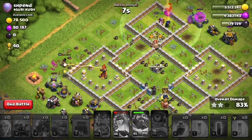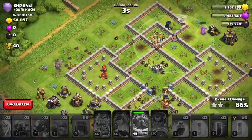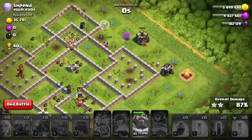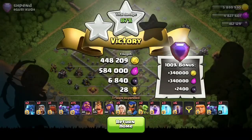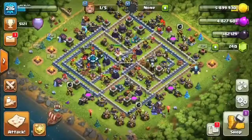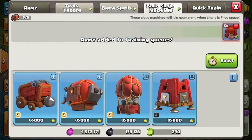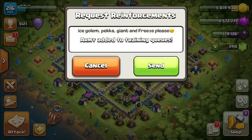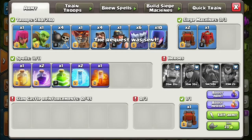We're going to run out of time with this attack. We've still got the peckers up and the Grand Warden, but if I'd been a little bit quicker creating the funnel with the electro dragons we could have sealed the three-star. We end up with 87% and two stars in Legends League, earning 28 trophies - I'm quite pleased with that. Thank you very much MaxJ for that attack strategy, and I hope you enjoyed the video. If you did, don't forget to leave a like and subscribe!